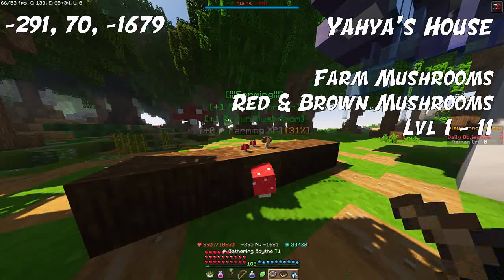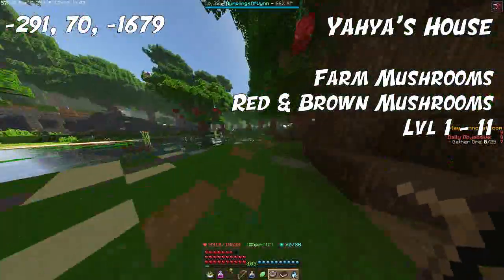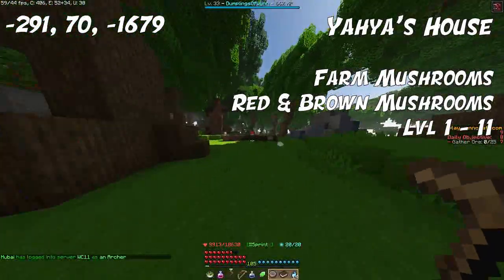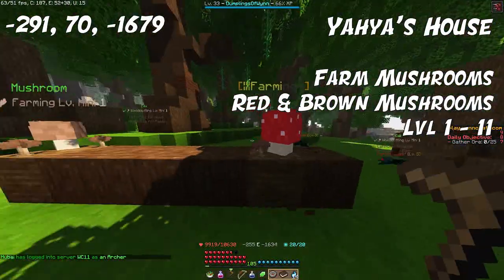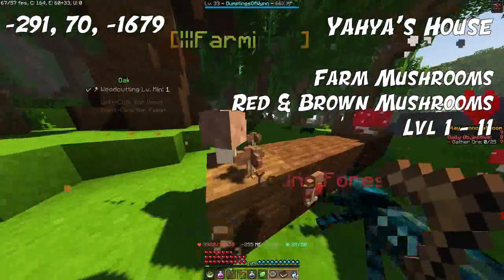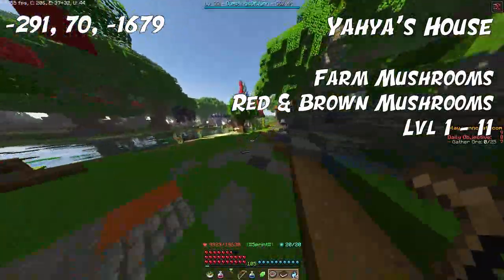For alchemism level 1 up to level 11, we're going to go over to Yaya's house in the Nivla Forest to farm mushrooms. Not killing this time — farming. If you grab a scythe, you can head over to these logs laying on the ground and farm red and brown mushrooms, which you can use up to alchemism level 11.